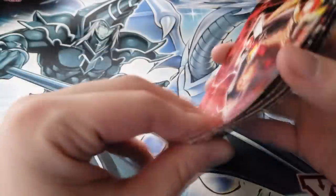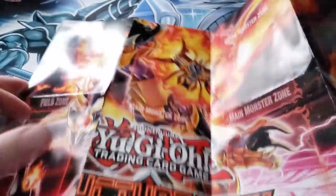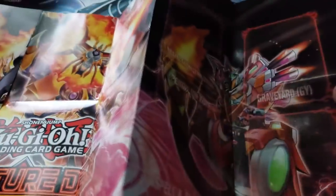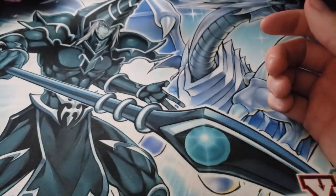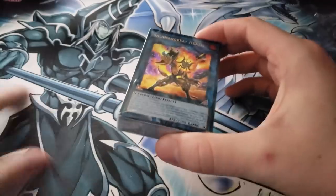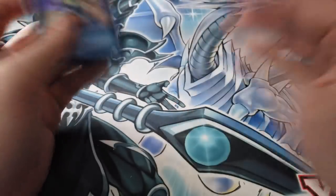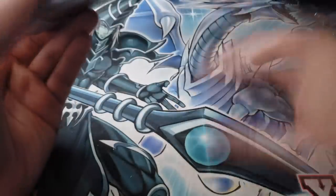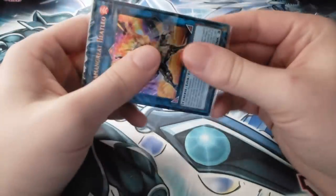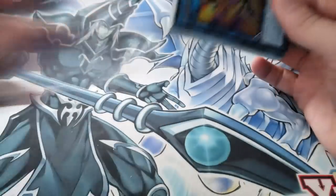Then we have the excellent playmat to impress all your friends. It's not that they look bad, it's just that they feel bad — it's impractical to use a paper playmat. The way they make up for that is at YCS events where they have structure deck tournaments; those playmats are rubber playmats, like normal Yu-Gi-Oh rubber playmats.